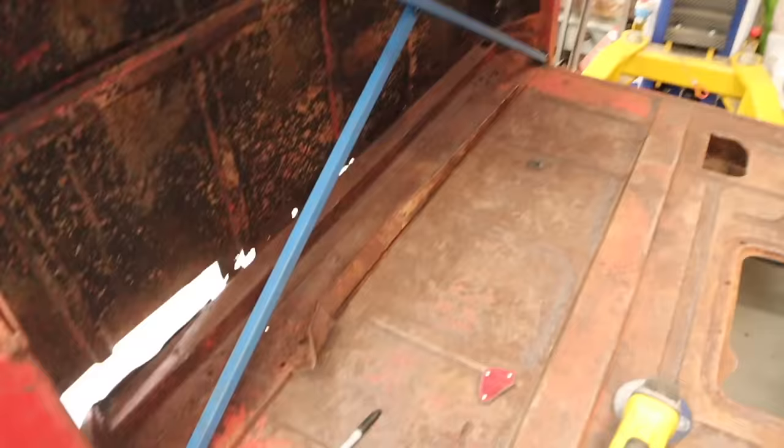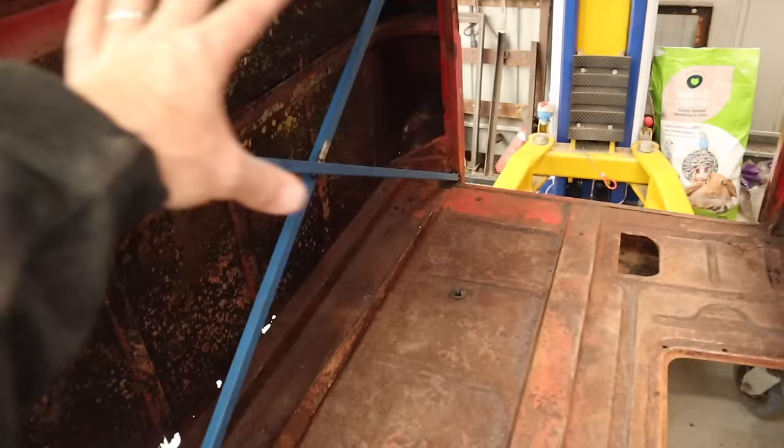Now I've got cross bracing in here. It's basically to tie the back end of this cab so that it doesn't move around. We know where the floor is supposed to be, and that should hold it in place while I basically butcher the back bottom half of this cab.